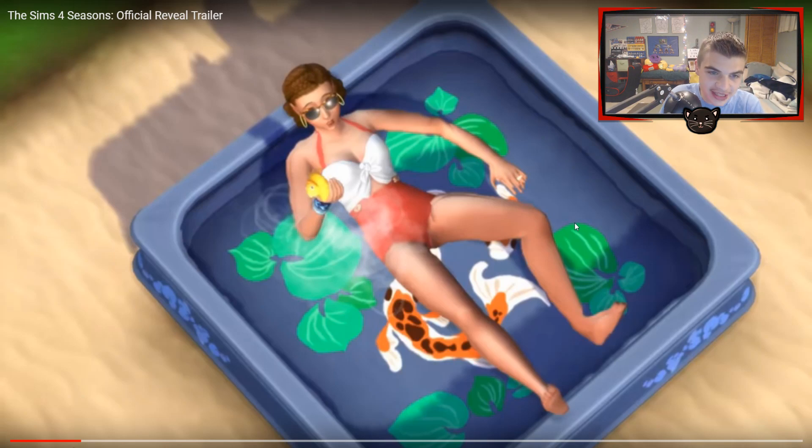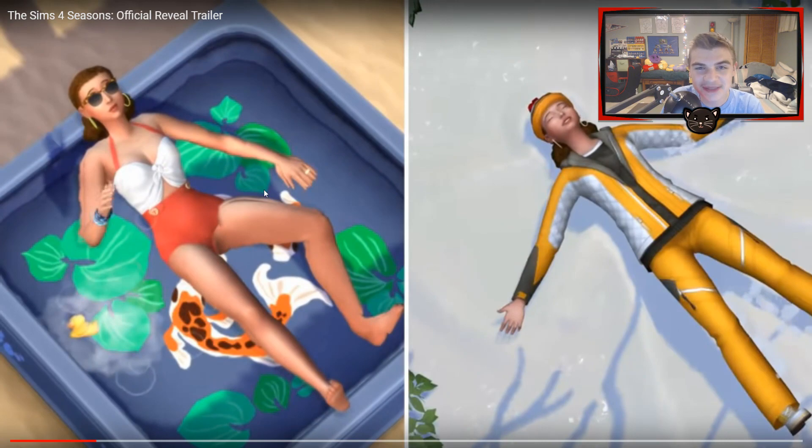First scene we have something amazing — a new kiddie pool, and in this case there's an adult in it, but toddlers and children can go in the kiddie pool as well. We also see a girl snow angeling in the snow, an amazing new bathing suit, and new outerwear. We'll cover new hairs and clothes in separate videos.